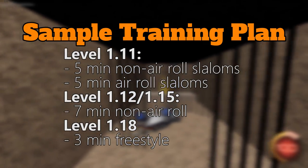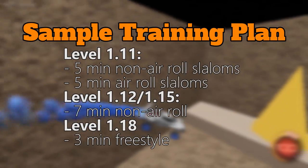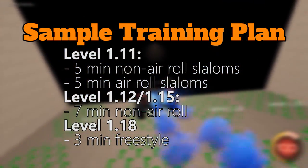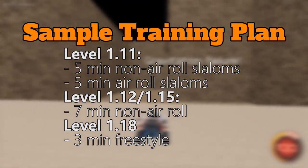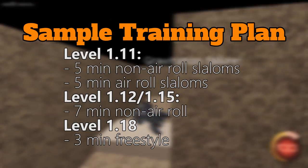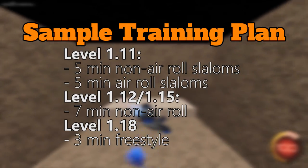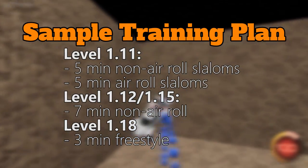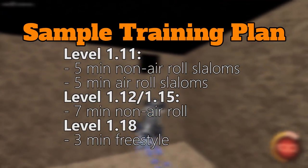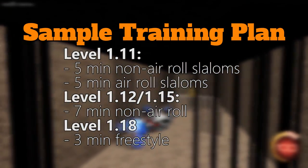This tutorial comes with training plans. Here's the 20 minute routine I do pretty much every day: start with level 1.11 — the pillars — doing five minutes of non-aerial slaloms, then five minutes with aerials. Then do level 1.12 and 1.15, the reverse gravity environments, for seven minutes hitting all four directional movements. Finally, do level 1.18 for three minutes of freestyle, bringing all those different techniques together for a seamless freestyle.